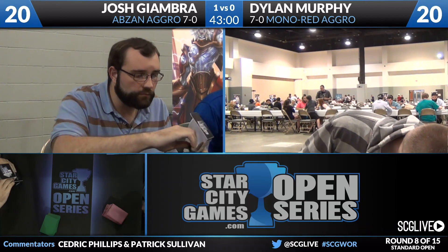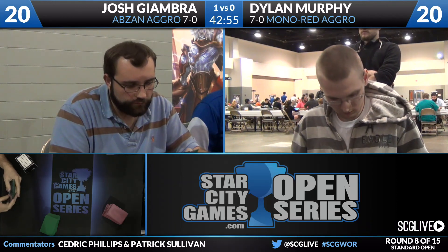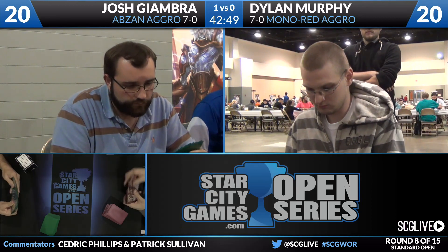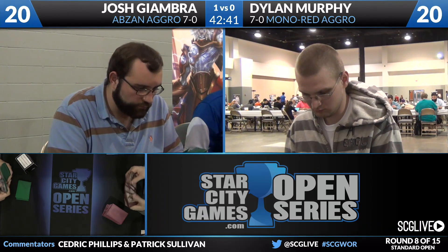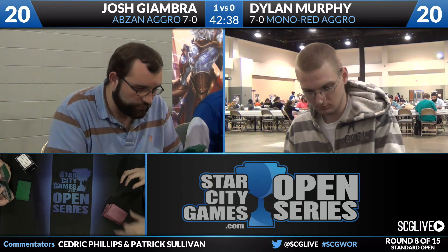A bit of a bloodbath as Abzan Aggro wins game one over Mono Red Aggro, which means I'm going to look at Dylan's sideboard. Two Magma Sprays, one Molten Vortex, one Outpost Siege, one Chandra Power Master, three Scab-Clan Berserker, a Heel Cutter, a Harness by Force, a Smash to Smithereens, and thankfully four Roasts. The roasts are good in this matchup. I like the one copy of Harness by Force and one copy of Goblin Ravel Master.